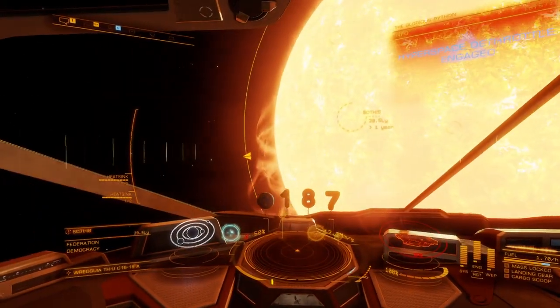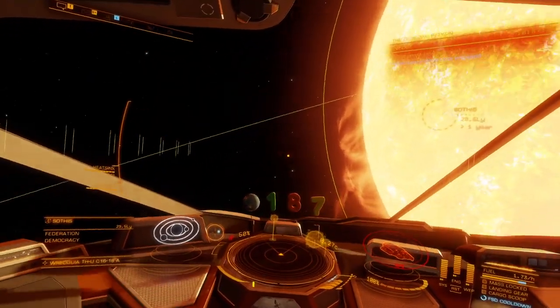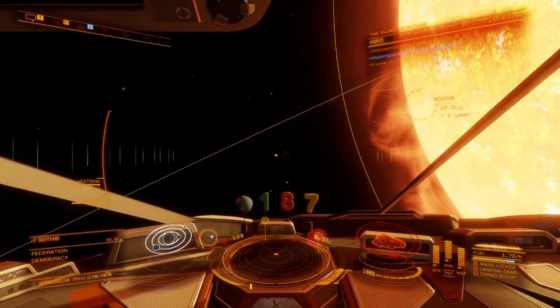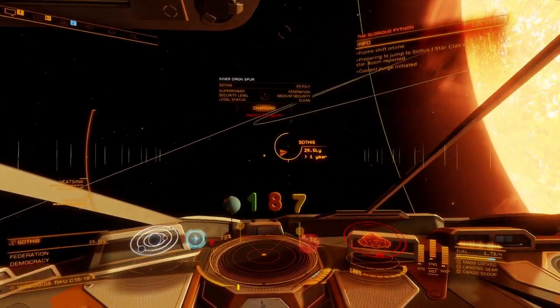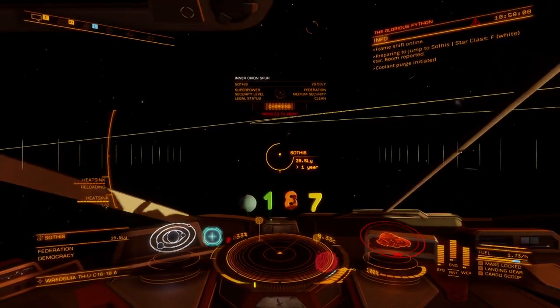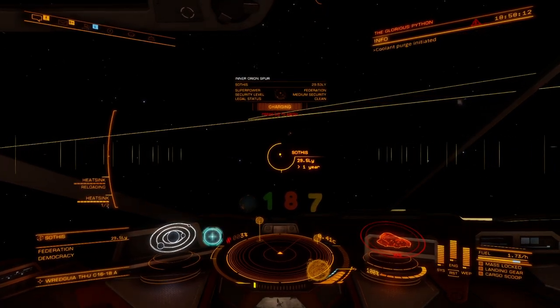Seeing as how you are going to be pounding out these missions over and over, let me show you a little trick that's going to save you about 15 seconds per jump. Right when you're just about to activate your FSD, go ahead and do that even though you're right next to the star. Before you get into the red zone where you're starting to get a little too much heat, make sure that you pop a heat sink — now you're good to go. You didn't have to fly out of the star's radius in order to jump; it's way, way faster.